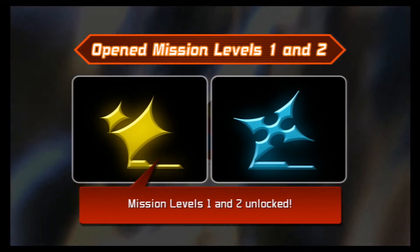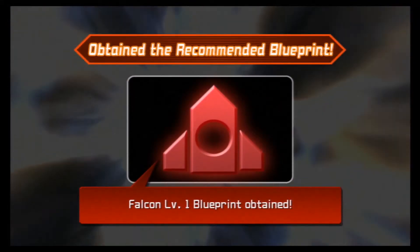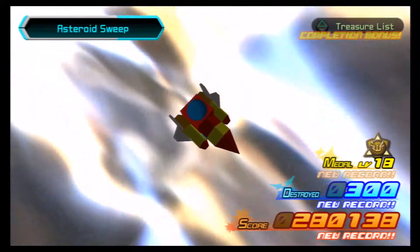Yay, we did it! We got Mission Levels 1 and 2 unlocked for trophies, and we also get a new Gummi Ship — we get the Blueprint to the Level 1 Highwind and the Level 1 Falcon. So that's another thing: you don't have to make a new Gummi Ship necessarily, they'll give you some new ones also.